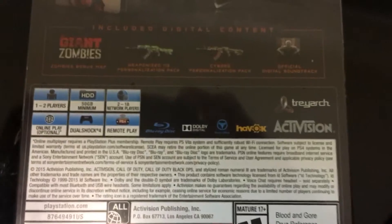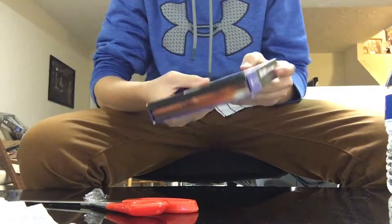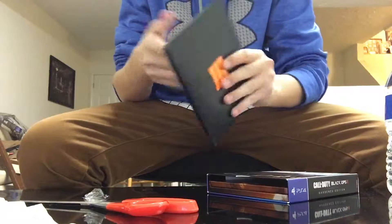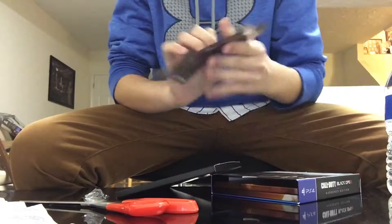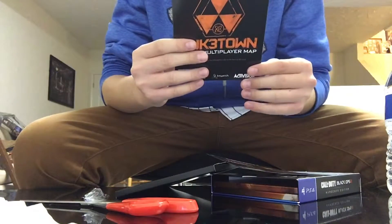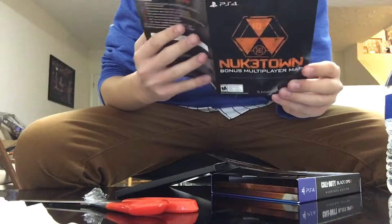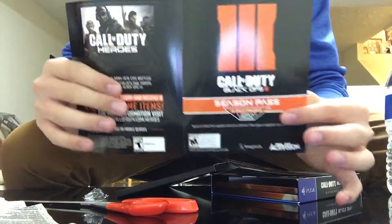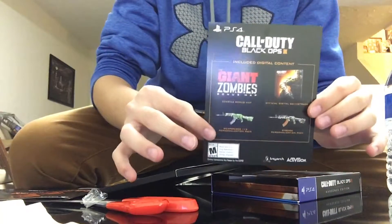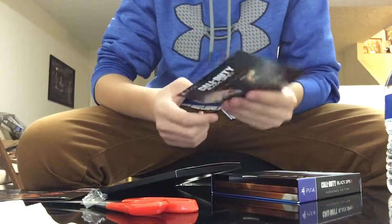So let's open this bad boy up. Got the plastic off, so let's get into the actual stuff in the box. First thing I notice when I pop this open — in the back here we got a couple things. We got the code for Nuketown. I'm not going to show you guys that, but there's all that stuff, and then it shows the ad for the season pass. And then here is the stuff for the camos and digital soundtrack.